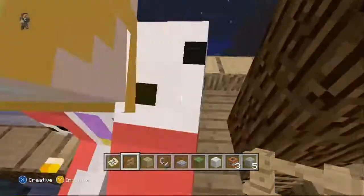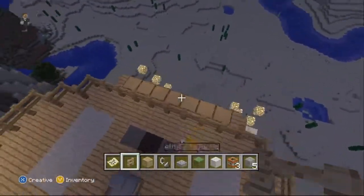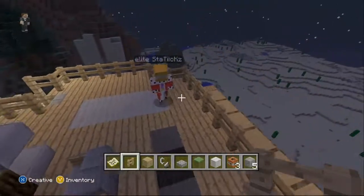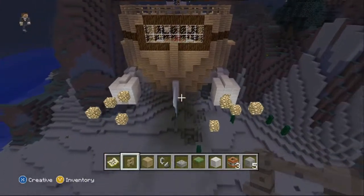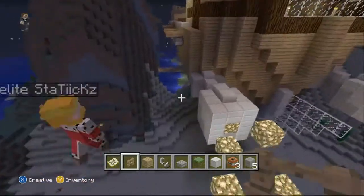I'll show you the back of the ship, which is our steering port. Feel free to look around. Before I show you our next design — which will be advertised in episode 2 — this is our thrusters.